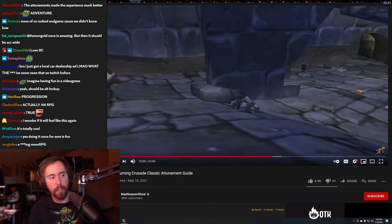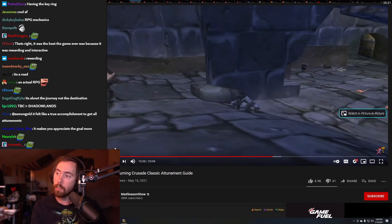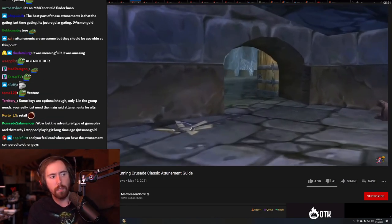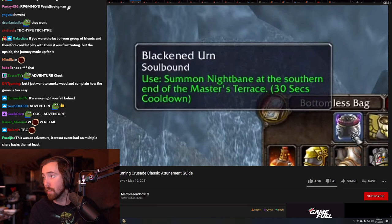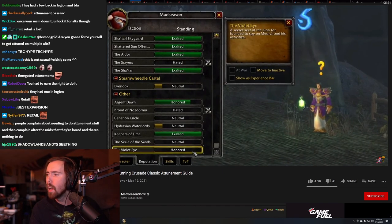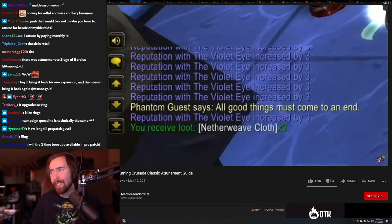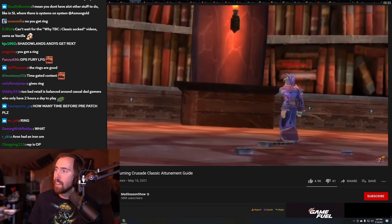It's fulfilling — it's an adventure, it's an RPG. I wish retail had more of this kind of stuff. Now, you can fight every boss in Karazhan except one optional boss — Nightbane — who is actually required for the Serpent Shrine attunement. To summon Nightbane, at least one person in your raid will need an item called the Blackened Urn. To start, you need Honored with the Violet Eye faction, which you get by killing enemies inside Karazhan.